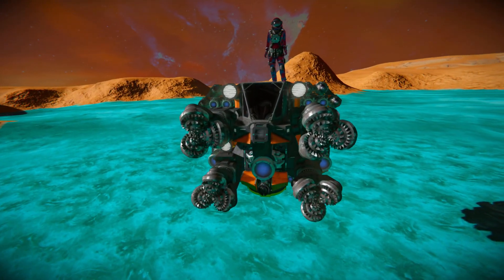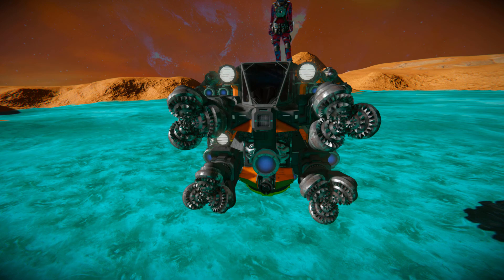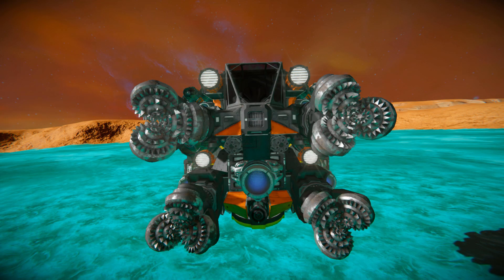Coming all the way over to the very front, at the very front we've got ourselves our standard cockpit to fly this thing around, with an air vent attached onto the front of it to make sure we don't suffocate while out and about on a non-oxygen planet. Just below that, two gatling guns to shoot down any pesky drones that catch us by surprise, in the event we don't have an escort to take care of them.